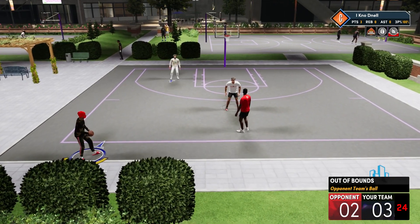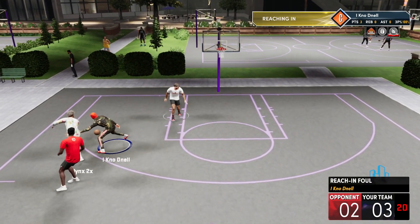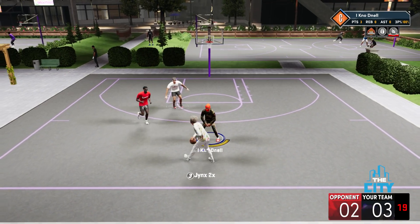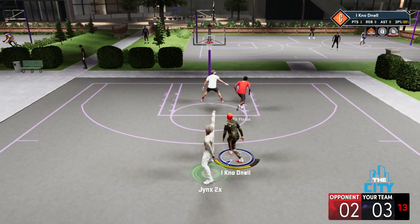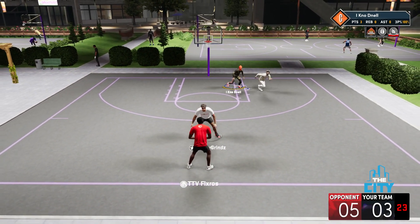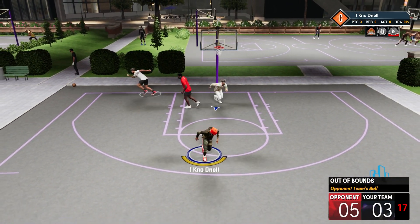I actually like this game — it's very fun in my opinion — but they just need to separate the competition. There are a lot of contact dunks this year because people are not upgrading their interior defense. You're still going to get dunked on even with high interior defense, but people are complaining about getting dunked on with a 25 interior defense. Like, you're 6'5", 6'6", and these people have a 90 or 95 driving dunk with Hall of Fame Posterizer and no rim protector. You expect not to get dunked on?